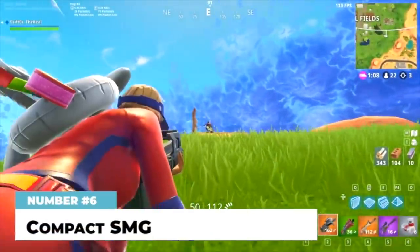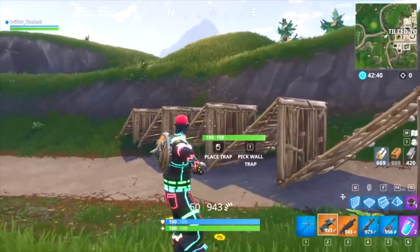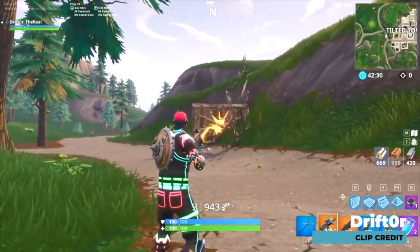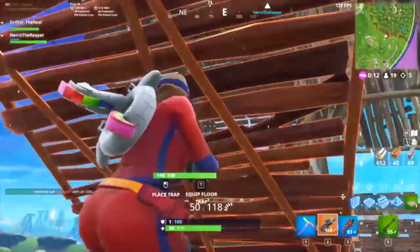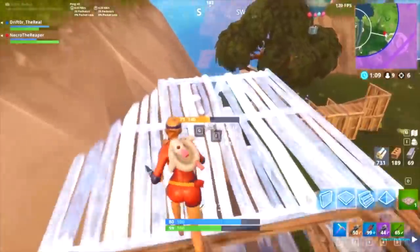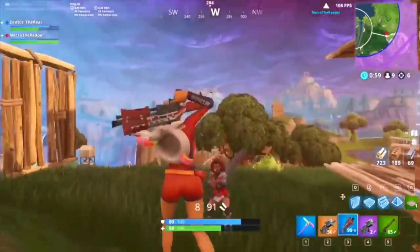At number six, the compact SMG. When it was first added it was completely overpowered and broke the game, but after several nerfs and rebalances it's in a pretty good spot — though not quite a top-five weapon anymore. It's a very fast-firing SMG with a 40-round mag and large bloom, dealing up to 21 damage to the body and 42 to the head. The main problem is unreliability — no first-shot accuracy and a large bloom gap makes consistent hits difficult unless you're right in front of someone. But up close, the compact SMG is devastating.